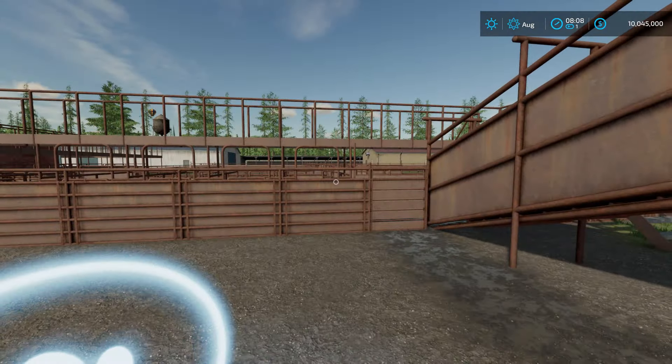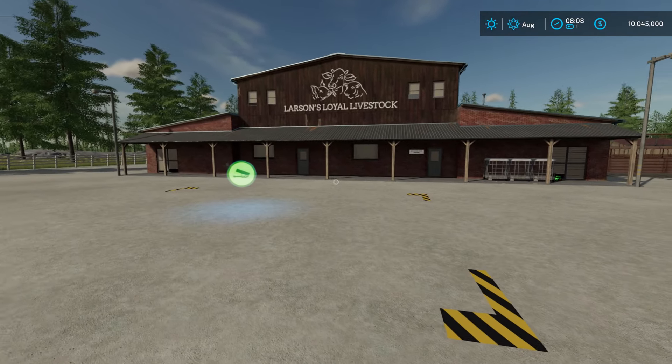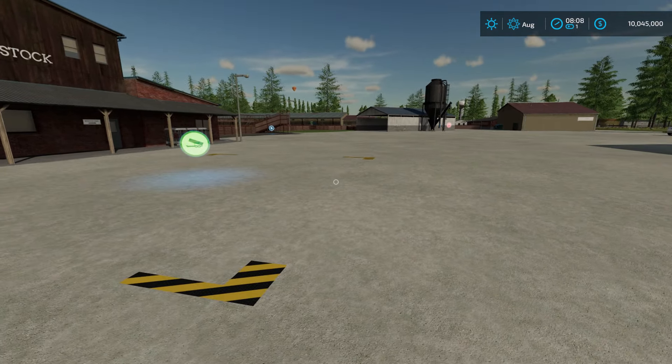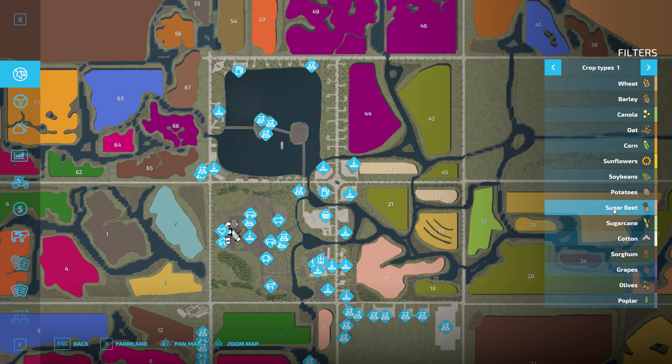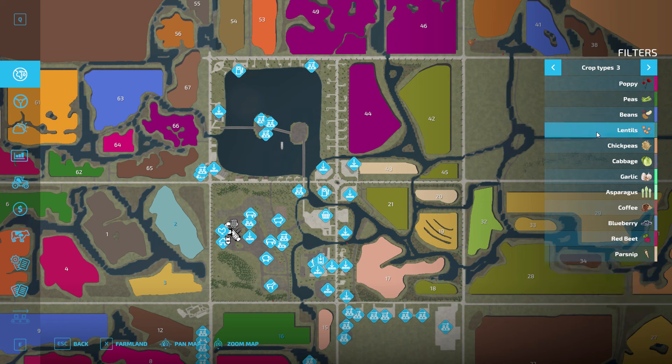Buy all your animals here. This is actually the spinnery, so you can sell all of your bales right here. You have all of your in-game crops: rye, millet, rice, carrots, clover, onion, red cabbage, hops, lavender, hemp, peanut, cranberry, mustard, poppy, peas, beans, lentils, chickpeas, cabbage, garlic, asparagus, coffee, blueberry. Carrots are built into the map. You'll get red meat and parsnip only if you have the DLC.